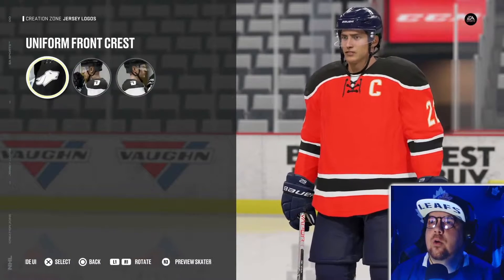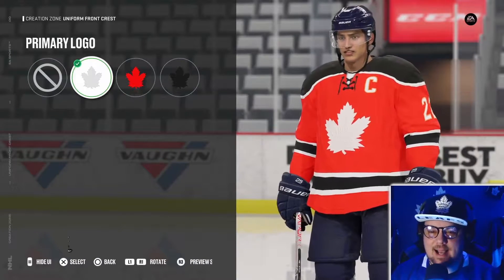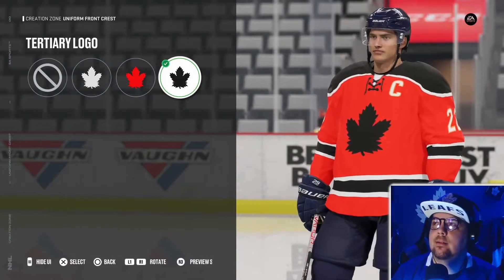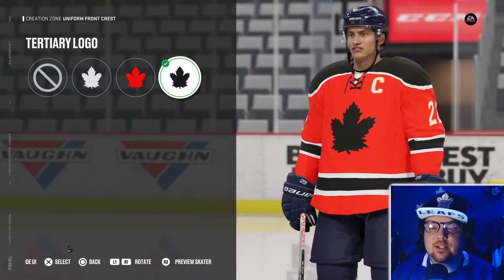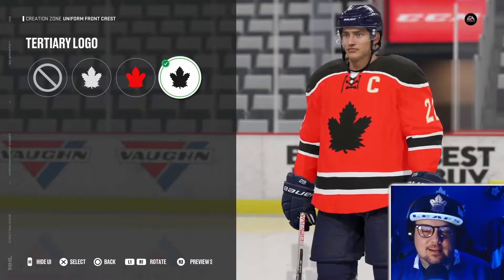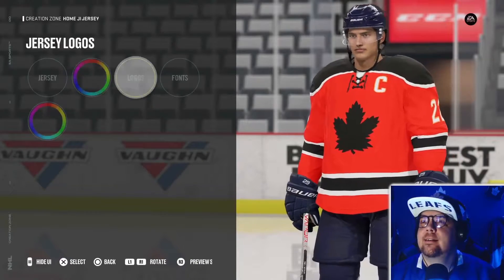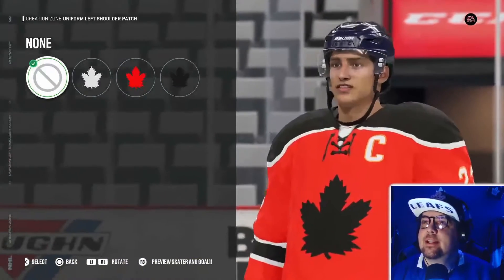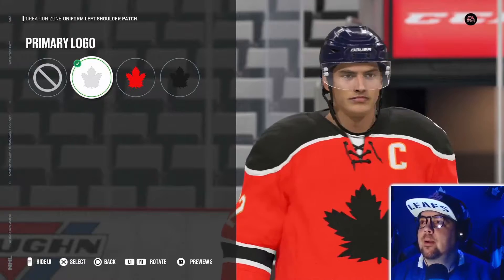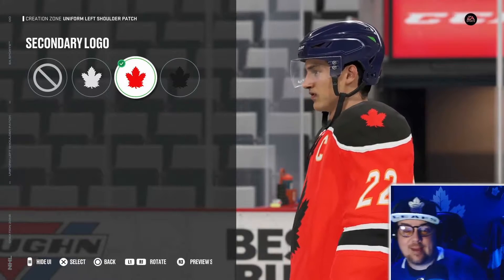Go in, do the logo right there — uniform front — boom boom. You can still kind of see the text of Toronto a little bit, but that's pretty good. Should it be the black one? People like all these dark colors nowadays, they don't really like all the white. What do you think — the black? All right cool, let's keep it with the black — that's a nice little change, we'll make it our own. Shoulder logos — I love this. This is where we can put the white one on, or do we do the red one?